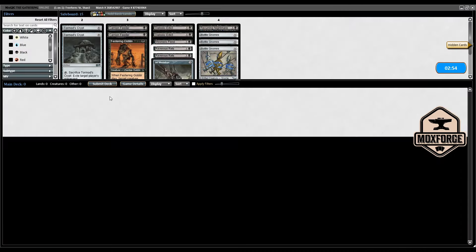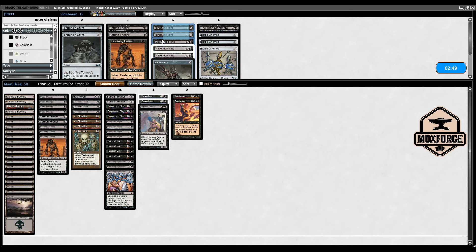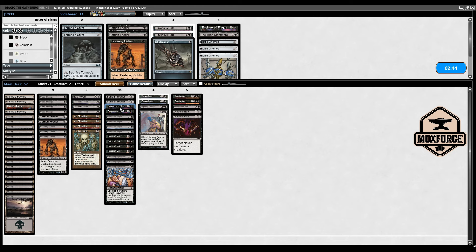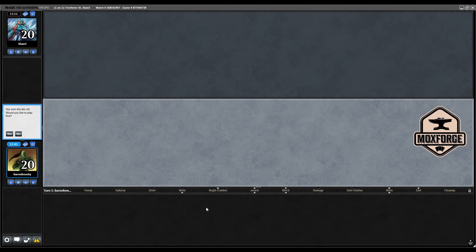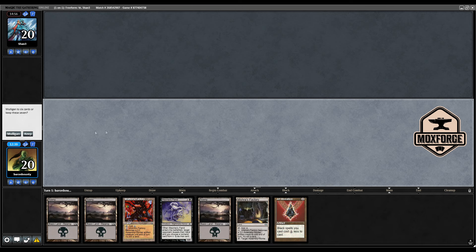I think I need to reconsider — Engineered Plague is probably too bad for three mana because you'll often only hit one creature. It's really hard to beat this deck because even a Meddling Mage can stop our engine. This could answer a Meddling Mage. We went pretty well in game one, so we do have potential in this matchup, but there are so many strong cards against us.